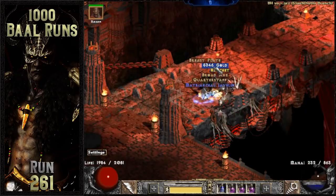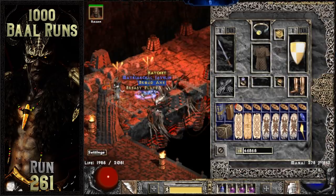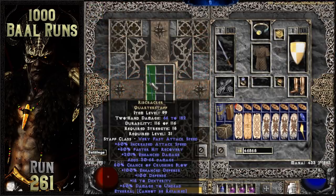Baal drops the second big troll item on run 261. It's an ethereal Ribcracker which rolled 1% off of perfect enhanced damage. This can be an awesome weapon to use on a fury druid if you up it and socket it with a Zod rune, but I just can't justify doing that on a Ribcracker that rolled so horribly for enhanced damage.